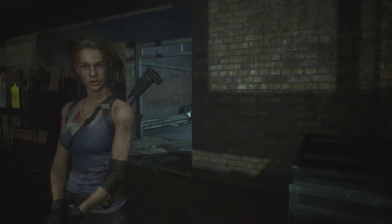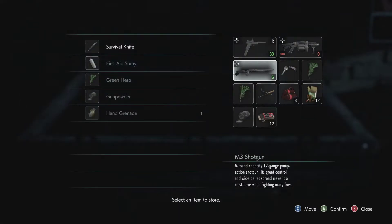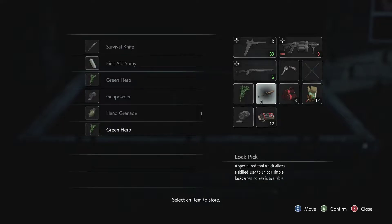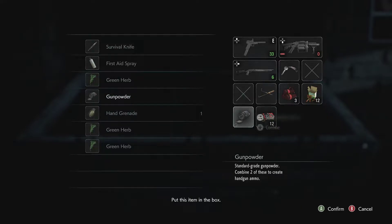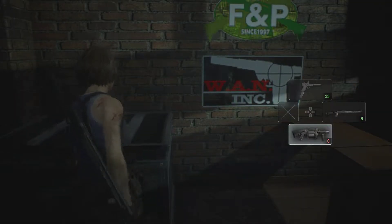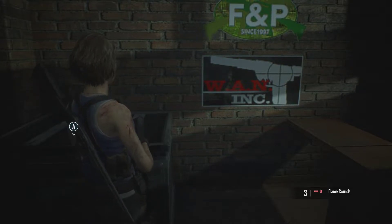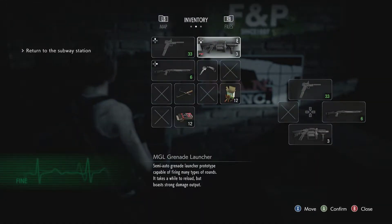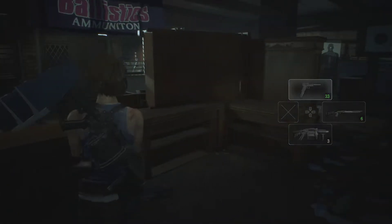Hey everyone, welcome back to Plastron Plays, Resident Evil 3 Remake. Last time we just got to the gun shop. I want to check my inventory a little bit here because we picked up a few things. Maybe want to hold on to one of those for now. Probably stash the gunpowder. We might not actually want to carry the grenade launcher — takes up a lot of space — but it will get us out of some bad situations, so we'll see.